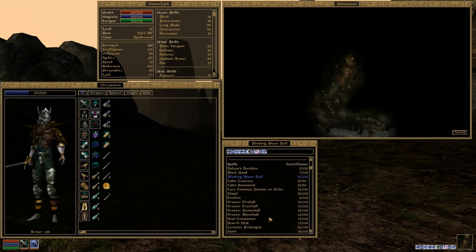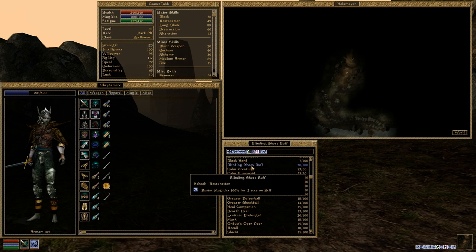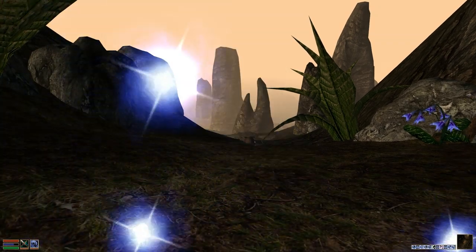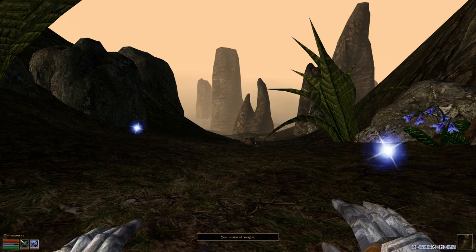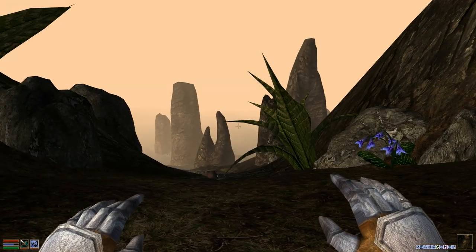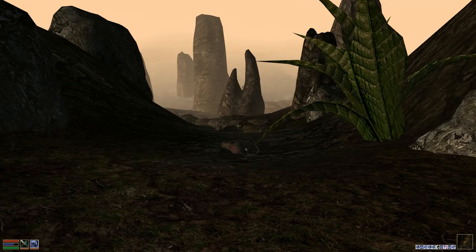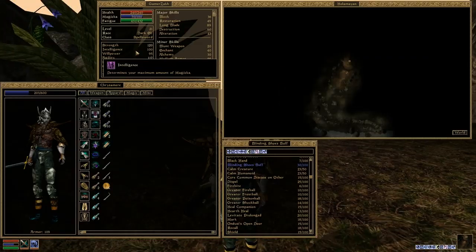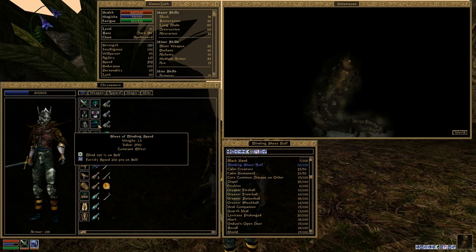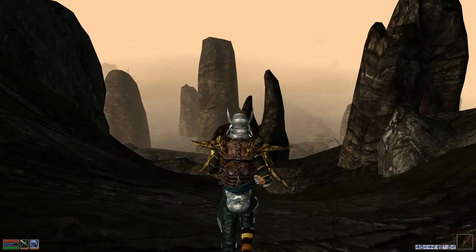There is a way of putting them on without getting blinded. What you have to do is cast a spell - blinding shoes buff, resist magicka for two seconds. All I have to do is cast the spell and when it's active for those two seconds, I put on the shoes, resist the magic, and although I'm no longer resisting magic, the blindness is only a one-time thing. So now I have my boots on and we're moving super fast.